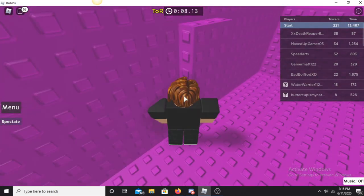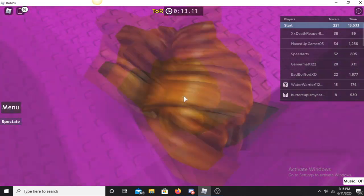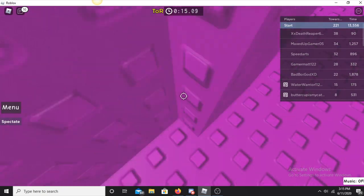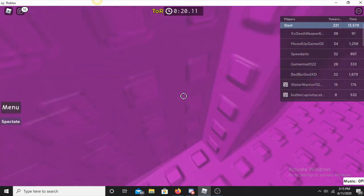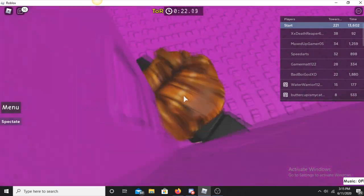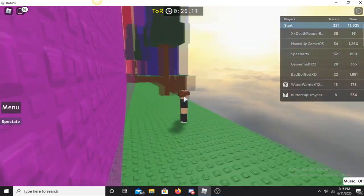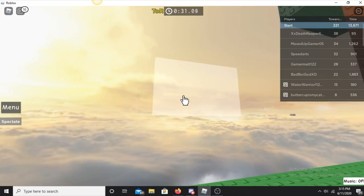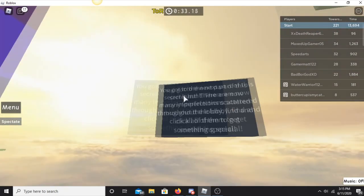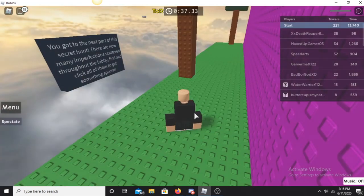You're going to want to do another corner clip on the first floor. Just look into the corner and keep trying until you get through — it may take a couple of tries. Once you're outside, you'll see a translucent block; just click on that. Now we have to do a little bit of a scavenger hunt, so reset your character to go back to the hub.